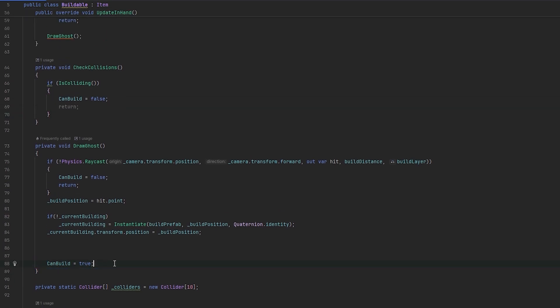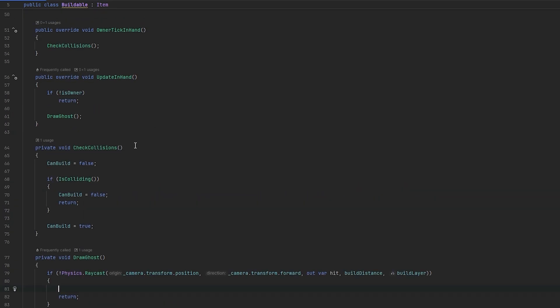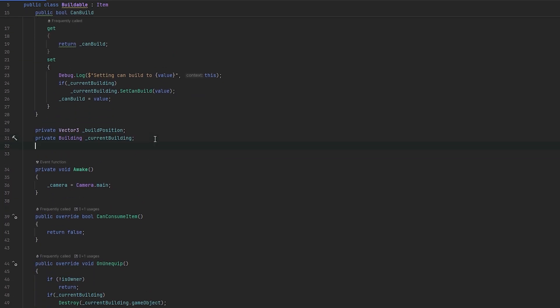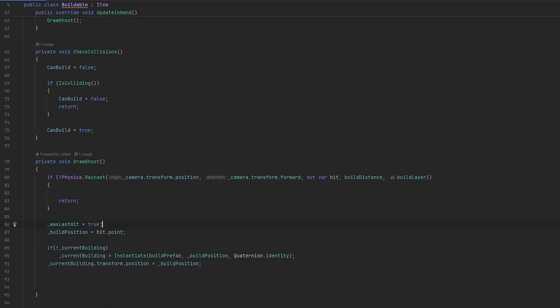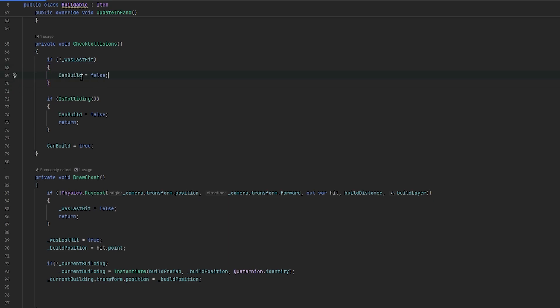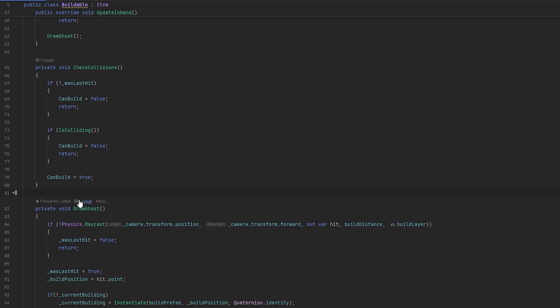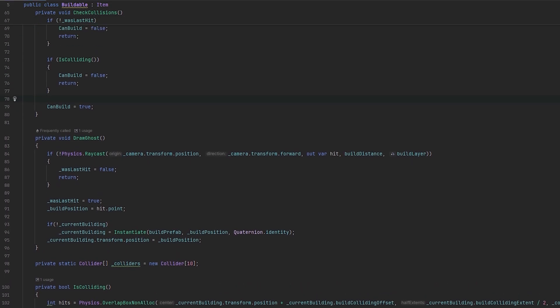I think canBuild should only ever be modified in the CheckCollisions. So we can set this to false here and set this to true up here. We still want to check the hits - let's have an extra bool: private bool wasLastHit. Down here this will be true and up here this will be false. This means: if wasLastHit is not a hit, then we set it to false and return. So now we check if we hit the raycast - if we have not, it's false, canBuild set to false. If we're colliding with something, canBuild set to false. Otherwise canBuild set to true. So canBuild shouldn't be modified at all down where we draw the ghost, which means that should be completely smooth. But the actual checking of collisions, changing canBuild and visuals should only be on tick.